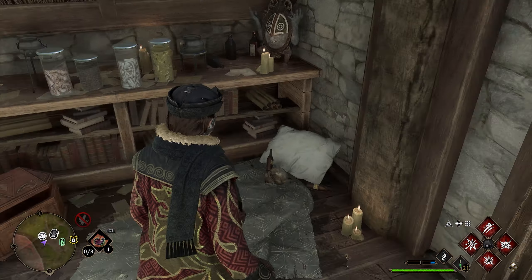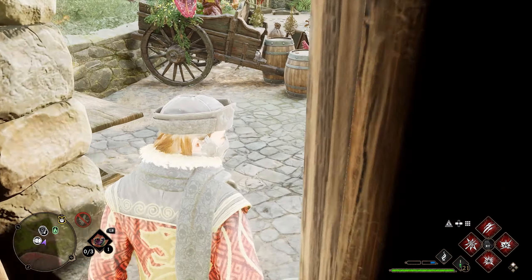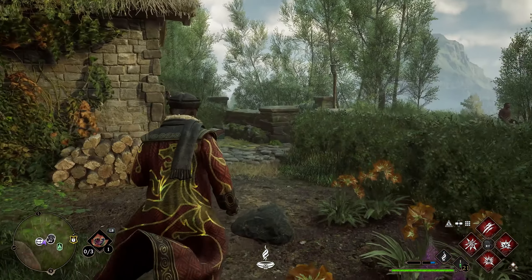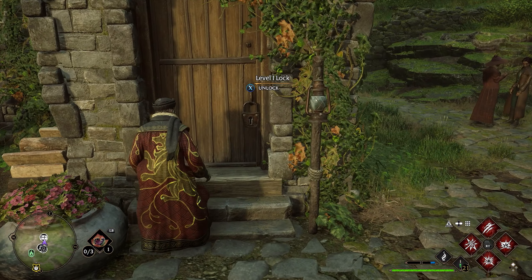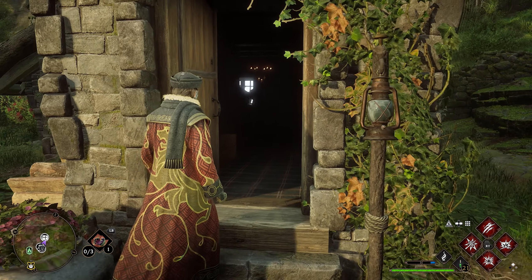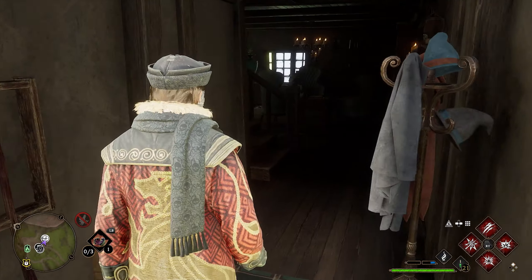After we grab this chest, we're going to turn around and go back outside and continue left. Just to our left here over this wall is going to be a two-story house. We're going to go to the front door — this one is only going to be a level one lock. So once you have Alohomora, go ahead and open this door. Once this door opens up, we're going to go inside and make our way to the second floor.